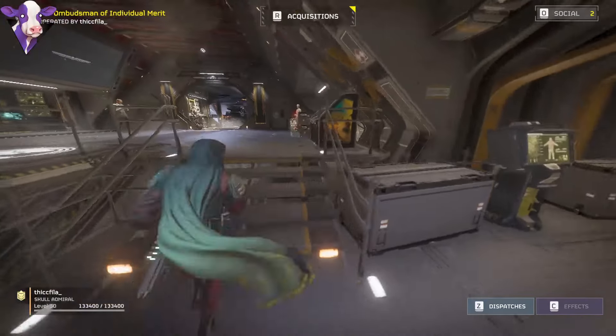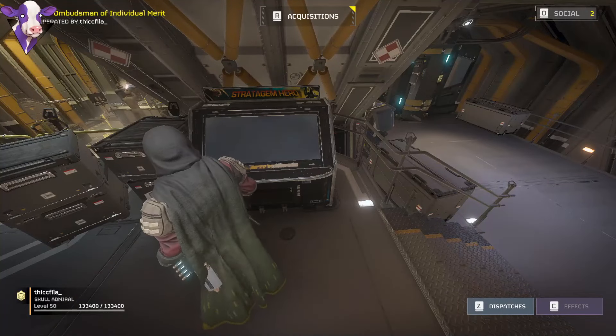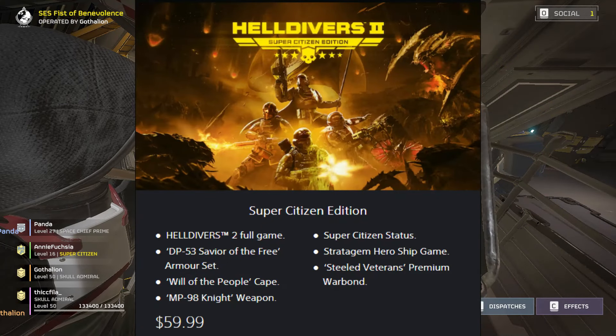Stratagem Hero is located at this machine right here on your ship, but you can only access it if you have the Super Citizen edition of the game.